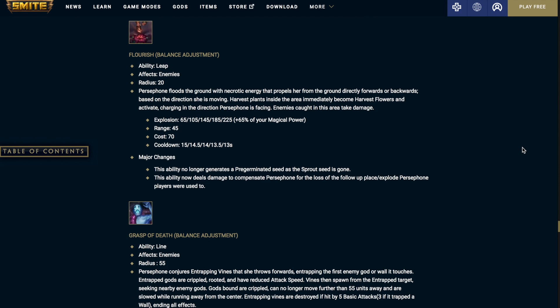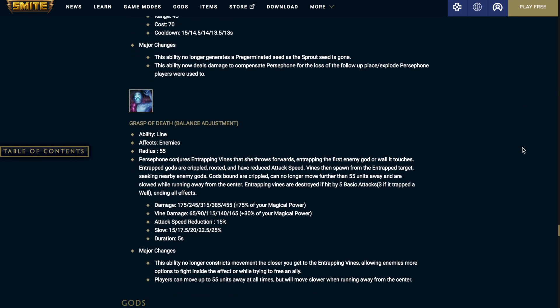Persephone's 3 — Flourish: Persephone floods the ground with necrotic energy that propels her from the ground directly forwards or backwards based on the direction she is moving. Harvest plants inside the area immediately become harvest flowers and activate, charging in the direction Persephone is facing. Enemies caught in this area take damage. Major changes: this ability no longer generates a pomegranate seed as the sprout seed is gone. This ability now deals damage to compensate for the loss of the follow-up place-and-explode Persephone players were used to.